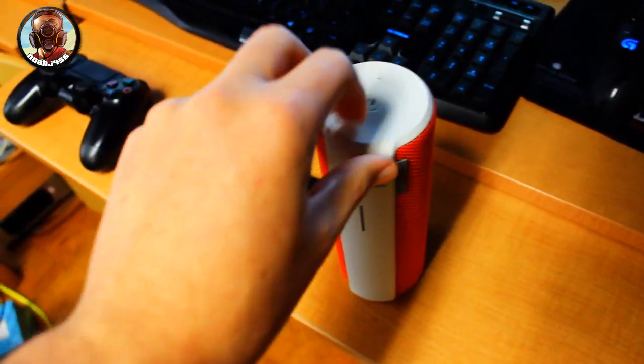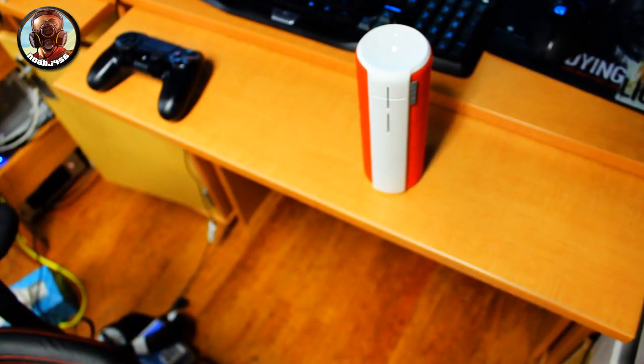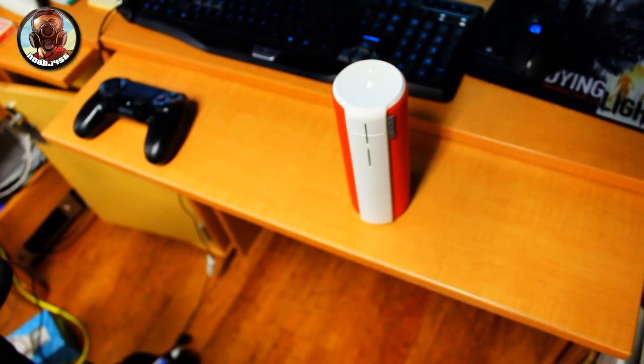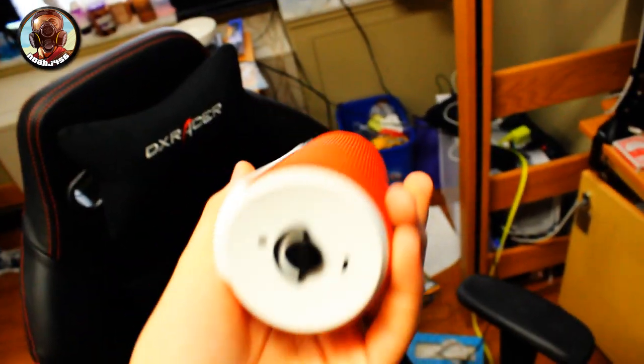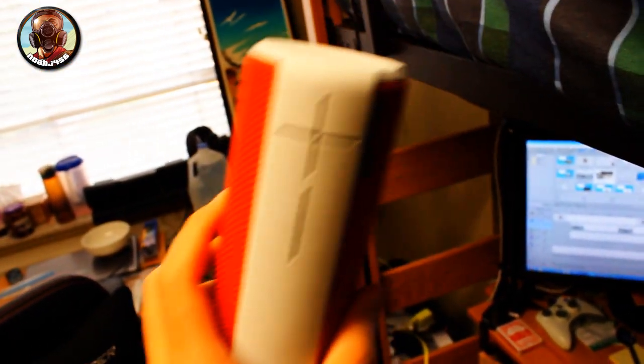The last thing is the UE Boom, also made by Logitech. It connects via Bluetooth so you can use your phone, an MP3 player, or anything with Bluetooth — just set it up and immediately start playing music. It has 15 hours of battery life, you can set it sideways or any direction, and it can even be used as an alarm to blast music at a set time. It charges via USB cable. I got the red and white one because I thought it was the coolest, but they have a whole bunch of different colors you can check out on the website.